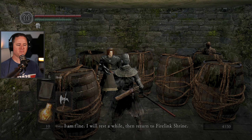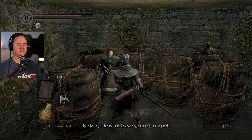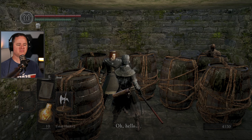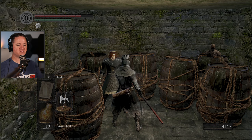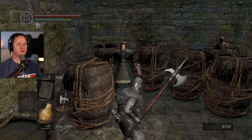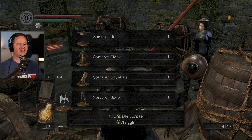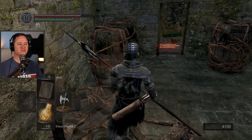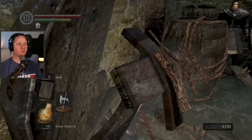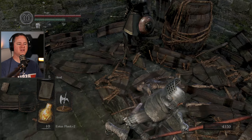I will rest a while then return to Firelink Shrine. I have my sorcery and I will be more cautious next time. Besides, I have an important task at hand. Any task I can help with? He's repeating himself. Look at all this sorcerer stuff! Too bad I wasn't a sorcery build - that looks pretty awesome. It looks like an outfit similar to his.